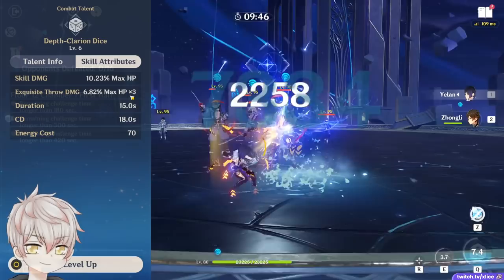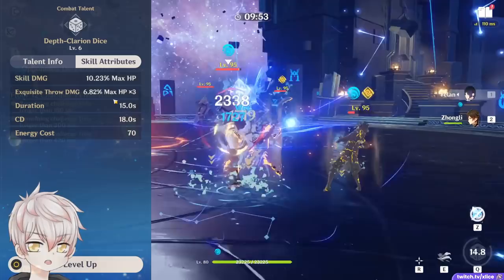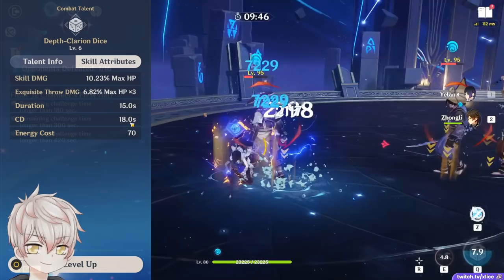It works well for assisting Pyro DPS. With Constellation 2, every 2 seconds or every other proc, her dice will do an extra max HP percent hit, which does 4 hits, softly increasing the consistency of her Hydro application. This DPS is purely max HP percent based with zero scaling from attack whatsoever. With a rotation of 15 second duration and an 18 second cooldown, and a 70 energy cost, her burst has excellent rotation looping value.